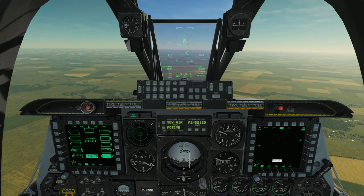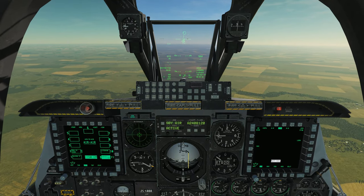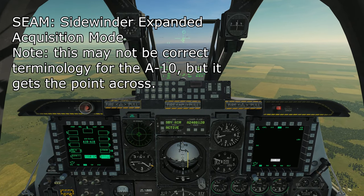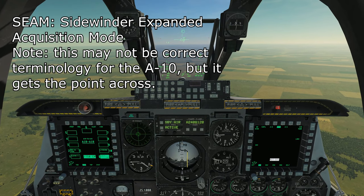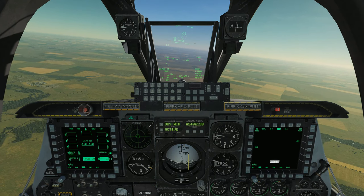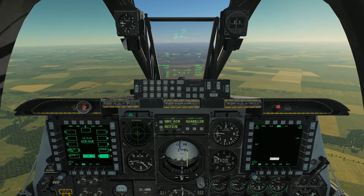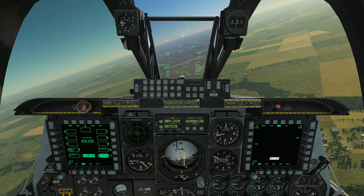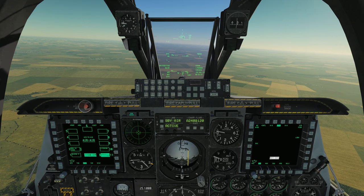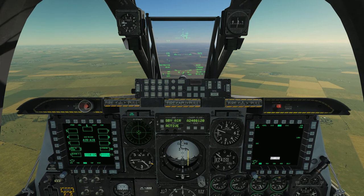We can break that lock either by slewing the seeker head away from it, or by doing China Hat aft to put the AIM-9 back to boresight. We can also do what's called a search mode, or scan mode. The way we do that is with the HUD SOI and the AIM-9 selected in air-to-air mode, we do TMS forward short. The AIM-9 seeker is now spinning around our boresight. What that enables us to do is just maneuver our aircraft's boresight right over the target and it's going to automatically snap to lock. Once we have a lock and a good tone, just as with every other weapon, press and hold weapon release button and FOX-2.